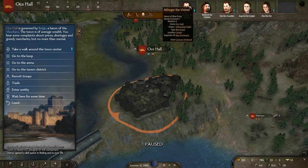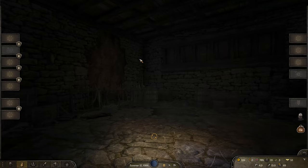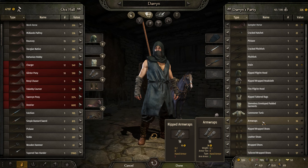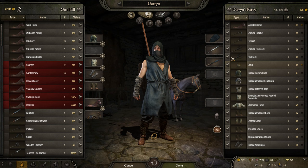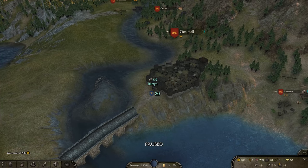Caravan ambush, overpriced raw materials, and a betting fraud — let's have a look at one. Just going to lock the food so it stays locked in the future and sell everything else. I have ripped arm wraps — so slightly better arm wraps here. A fine pilgrim hood, better than the ripped one I have. We could sell all the rest of this for 436 gold — keeping the grain and sumpter horse for carrying. We're up to 762 gold. Getting a little better. We've leveled up our people.